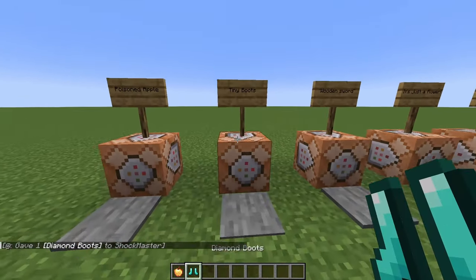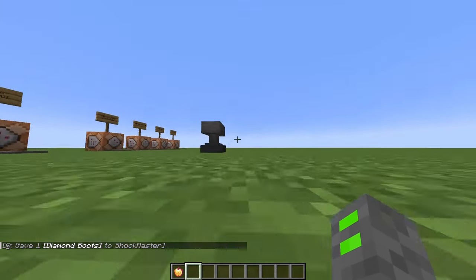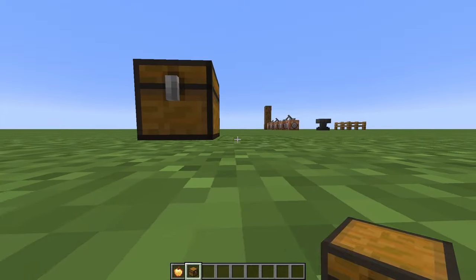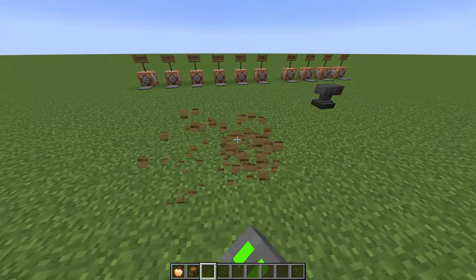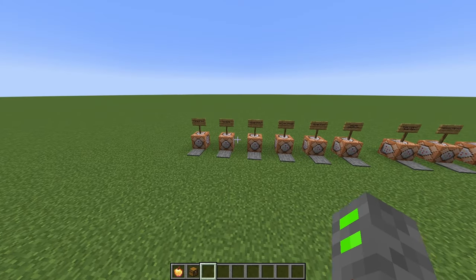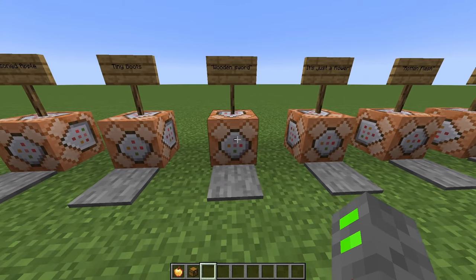Next up, we've got tiny boots. When you wear them, you become very small. You can troll your friends by running around and ankle-biting them, or you can create a secret room where you have a couple of chests — you can actually fit through a tiny gap to get to a secret compartment. This was a question I got a lot in my last video. By the way, if you're watching this video, make sure you leave a like and subscribe. All the commands are listed in the video description so you can copy and paste them.